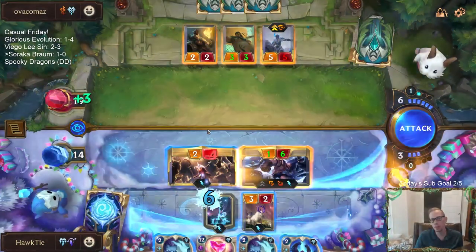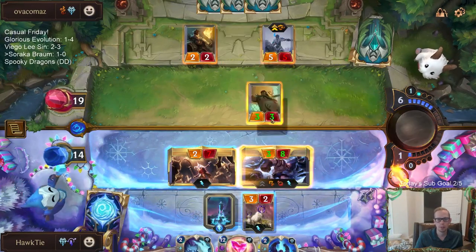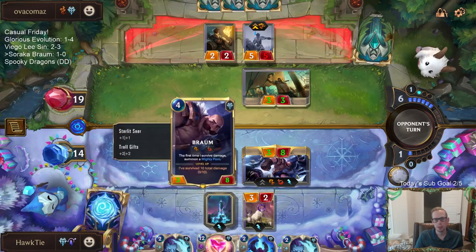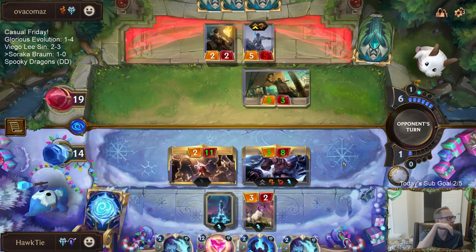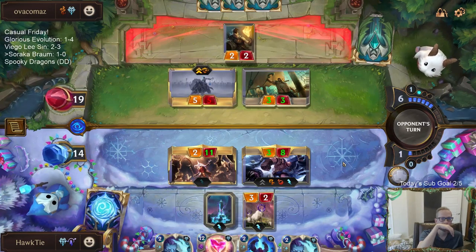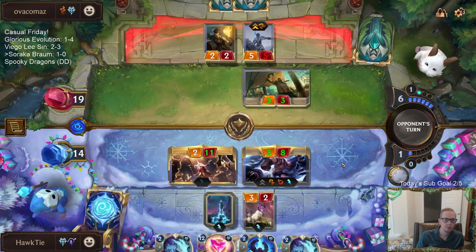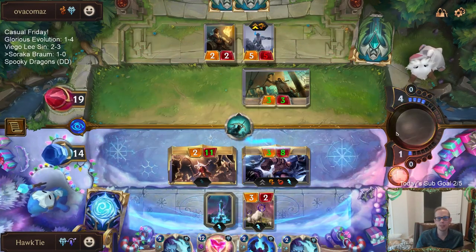I'm a little scared of Monster Harpoon killing the Braum. I should challenge the 2-2 instead. Yeah, I should challenge the 2-2 - we'll at least get the 3-3. But I just walked right into Monster Harpoon. I said I was scared of it and then I still just walked right into it. In my mind I was thinking about the 11 power that Soraka had.